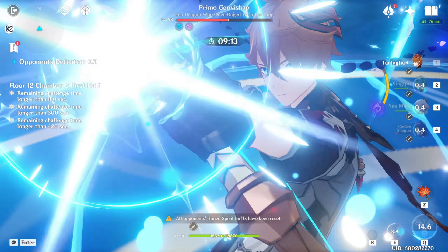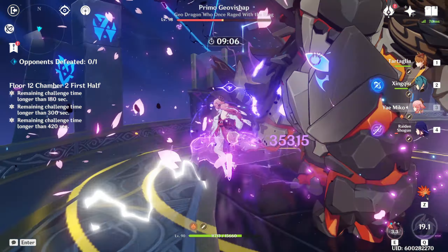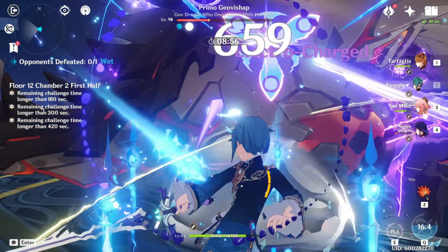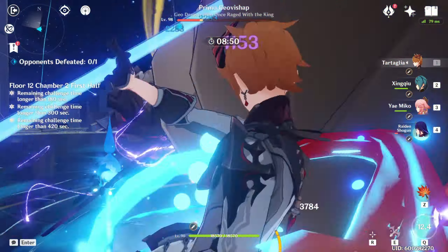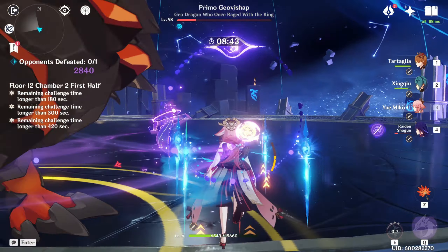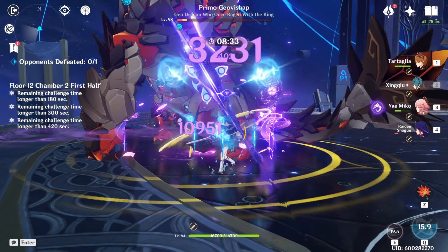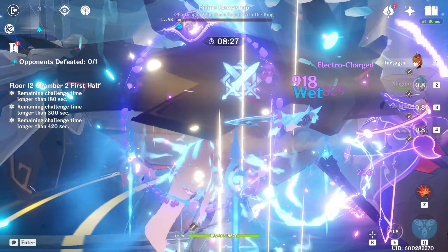So, is Yaemiko a must pull? It's a yes and a no. Yes, she's a must pull if you have Raiden Shogun — they work extremely well together. No, if you don't have Raiden Shogun, because Shogun is one of the best characters in the game and I'd rank her SS tier, while Yaemiko is S tier. Yaemiko is definitely not a meta-changing character, but she can make some teams very powerful and more fun. If you don't have Raiden Shogun and can only pull one, pull for Shogun. But if you already have Shogun and are planning to pull for Yaemiko, go ahead. See you guys in the next one.